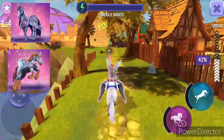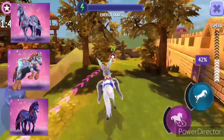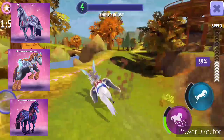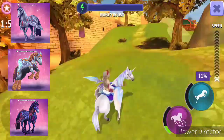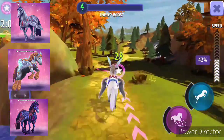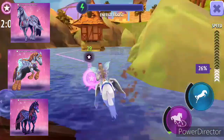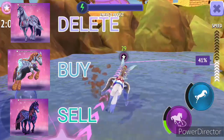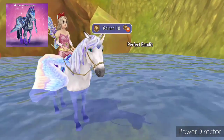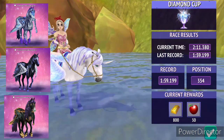Next we have Primrose Pegasus, Ivory Clydesdale, and Mauve Pegasus. I don't really like the Primrose Frisian so I'm not going to buy it — that's going to the delete option. The Ivory Clydesdale is really beautiful so I would like to buy that. I'll sell the Mauve Pegasus.